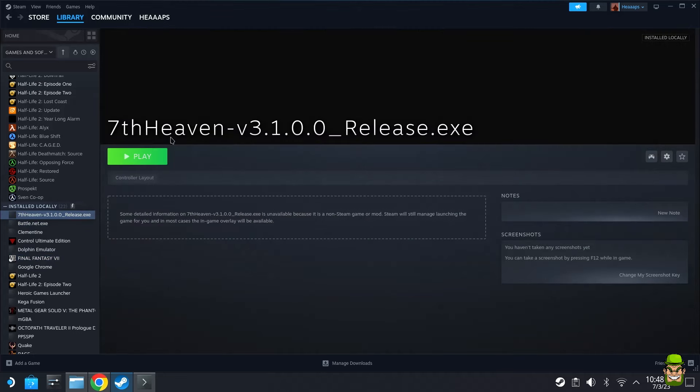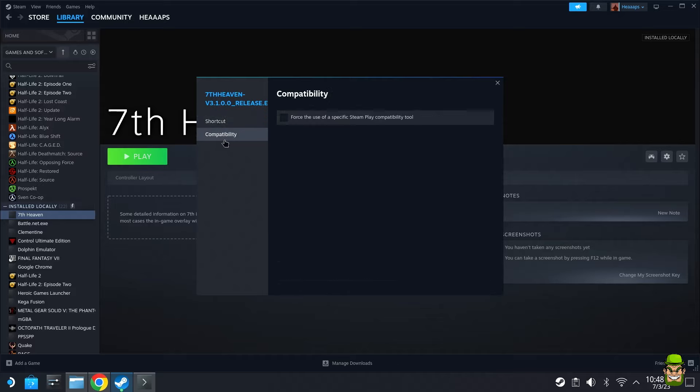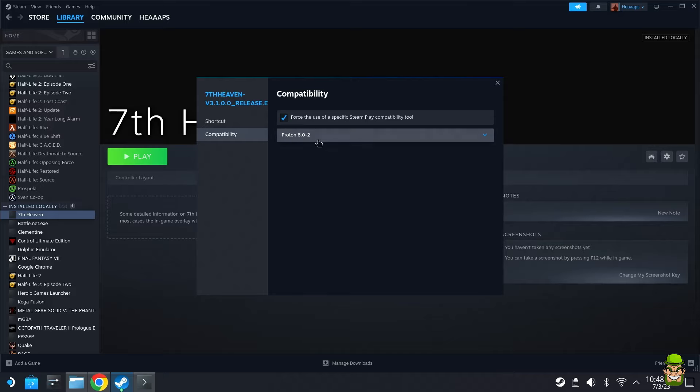Right-click it and go to Properties. First, change the naming convention of the shortcut — delete everything and rename it to 'Seventh Heaven' with a space. That exact name is important. Next, go to Compatibility, enable 'Force the use of a specific Steam Play compatibility tool,' and select Proton 8.0-2 — that is the version I'm using for this installation.